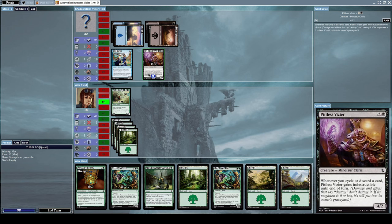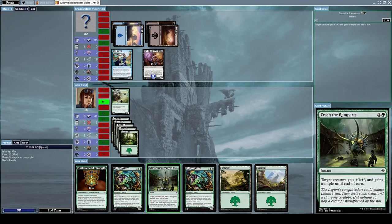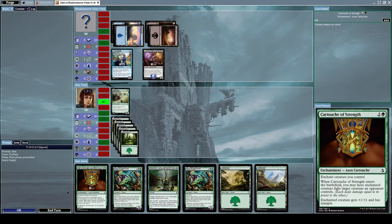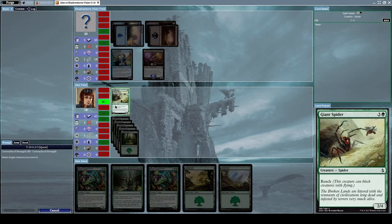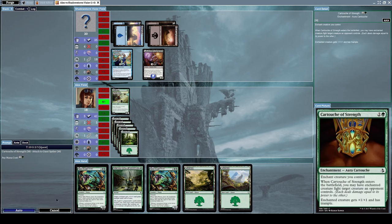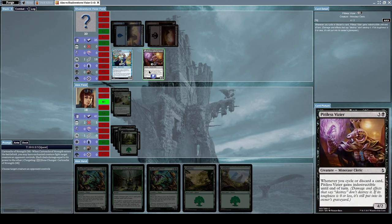He summoned Pitiless Vizier, a four slash two minotaur cleric creature. Whenever you cycle or discard a card, Pitiless Vizier gains indestructible until end of turn. We have Cartouche of Strength — target creature gets plus three plus three and gains trample until end of turn, and when it enters the battlefield it may have the enchanted creature fight a target creature an opponent controls. Let's use it now. I'll target Pitiless Vizier since it has more power.